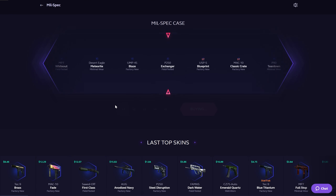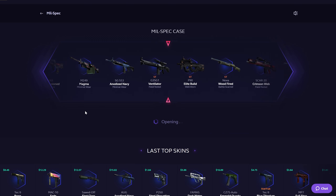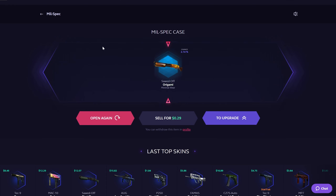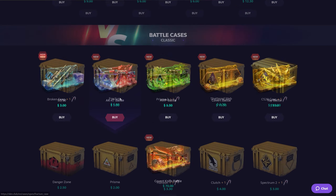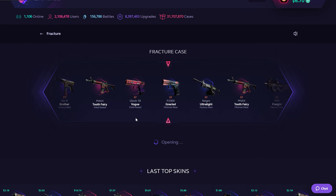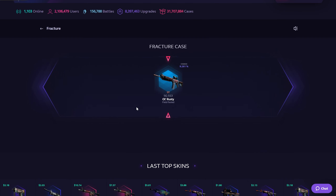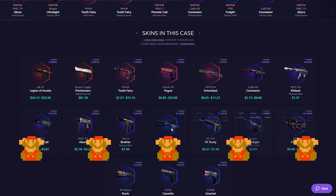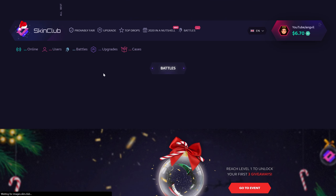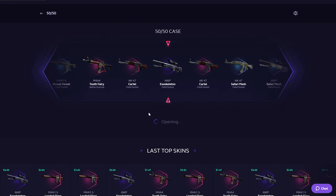We're gonna go with one Mil-Spec case. Show me the profit, show me something good — Origami, are you profit? Almost profit. We are left with $8.30. Let's do a Fracture case. One Fracture case — we are left with $6.70. That means we can do two more. Give me the Brother of Falchion new stat-track. How much is it? It's actually profit. Look at this — Old Rusty. So we've got six dollars left. Let's do a 50/50 case, let's go for one.